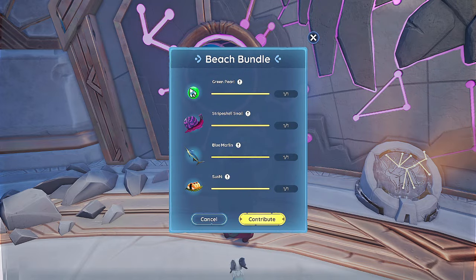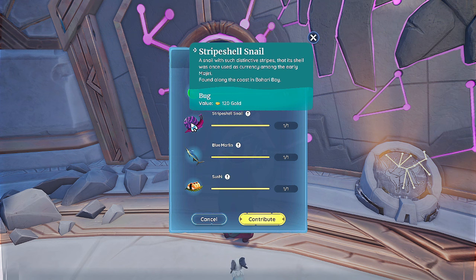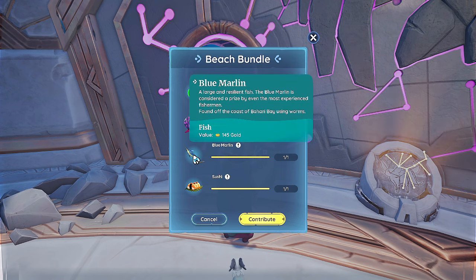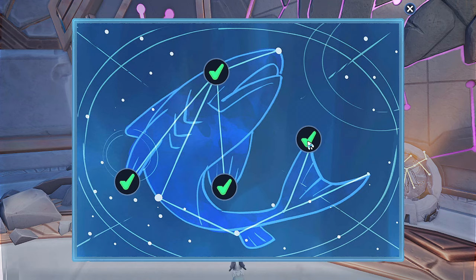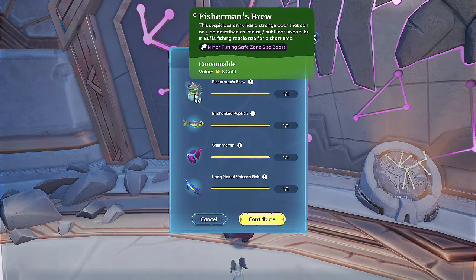Next is the beach bundle. Green pearl you get from opening the oysters down at Bahari beach. Striped snail you get at nighttime at Bahari at the beach. Blue marlin I believe is worms at Bahari bay. And then sushi you have to make.